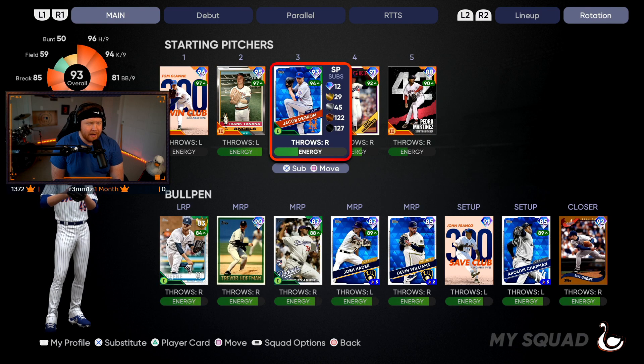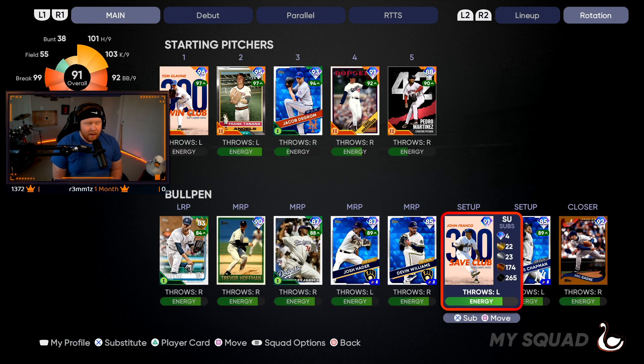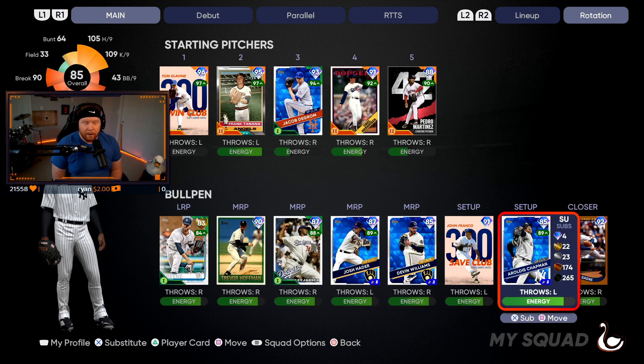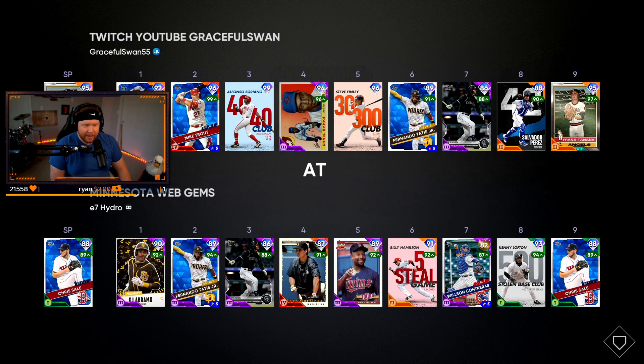We're starting Tanaka — DeGrom with the upgrade he got in the roster update is back in the rotation to stay for a while. The bullpen's a little different: we picked up Gagne and Hoffman from the Dodgers and Padres collections, and we also just bought a rolled Chapman, so we got the diamond Chapman in here as well. The bullpen is looking nice right now.